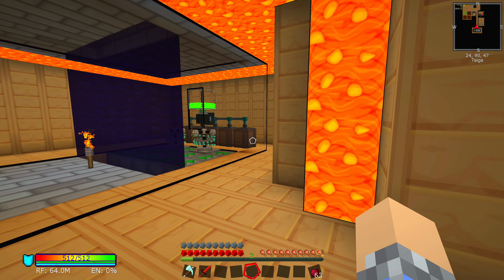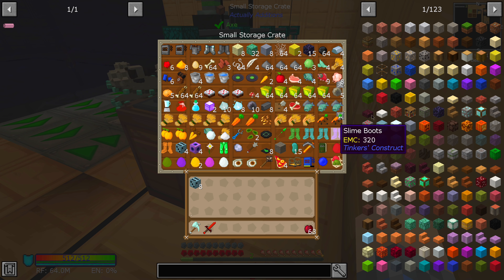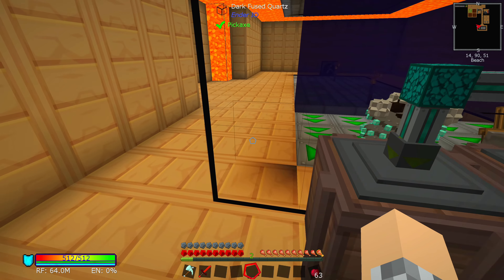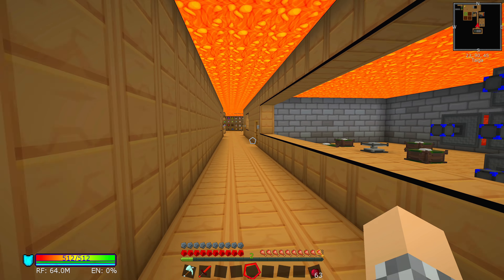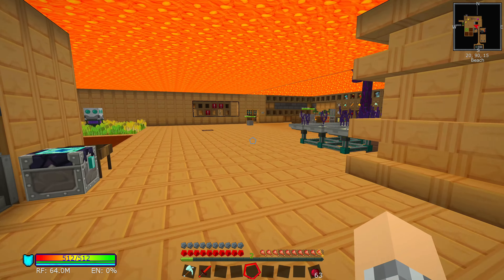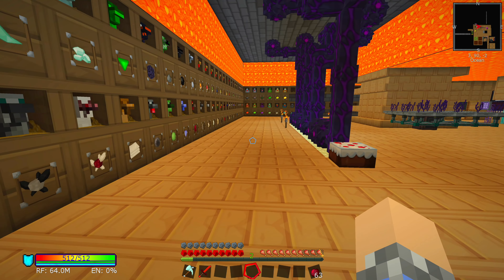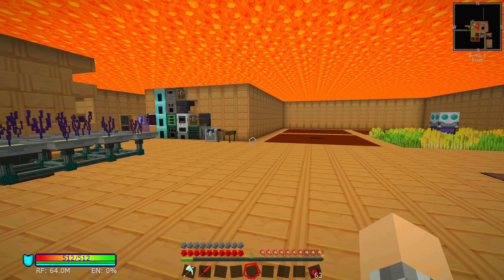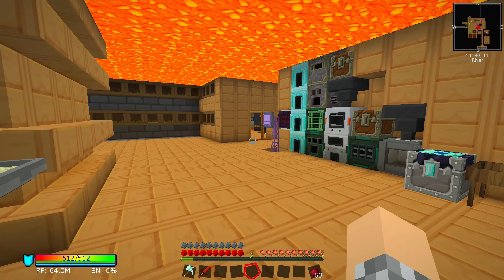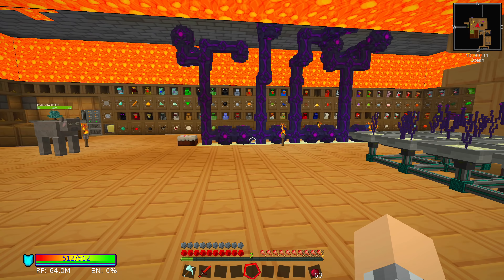Nothing here in the monster chamber has been changed, although I do want to hook all of this up to our disk storage. It's 100% disk storing — that's what ME is. I guess you could do it without disks if you just hooked it up to a bunch of barrels and chests, but that seems a bit ridiculous. I think that's everything that's changed and everything we have to discuss here for the time being.